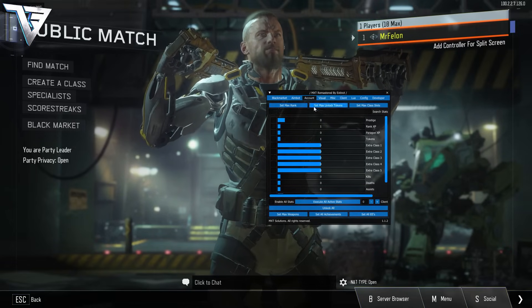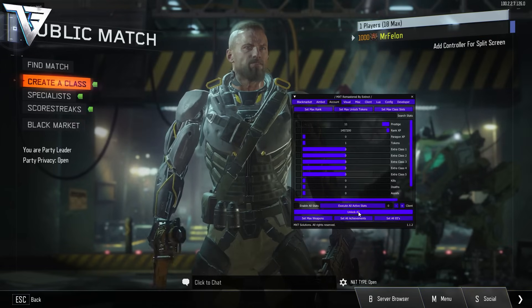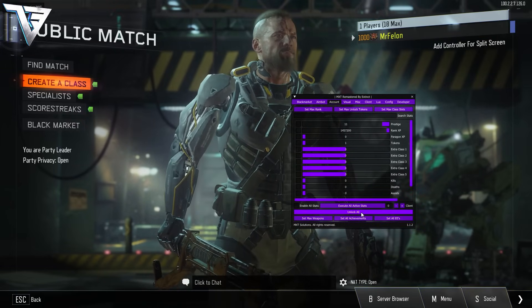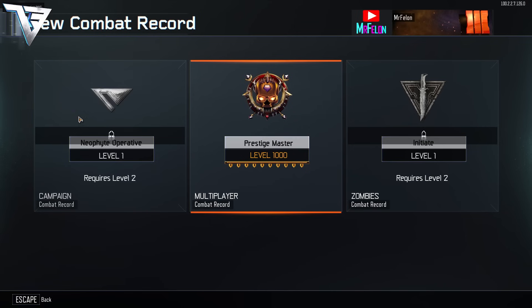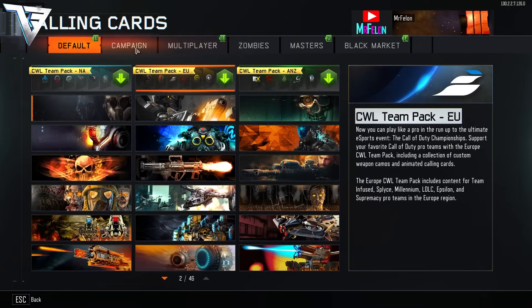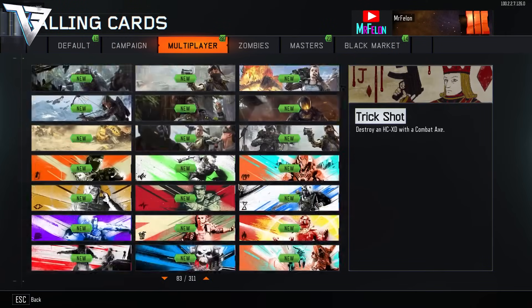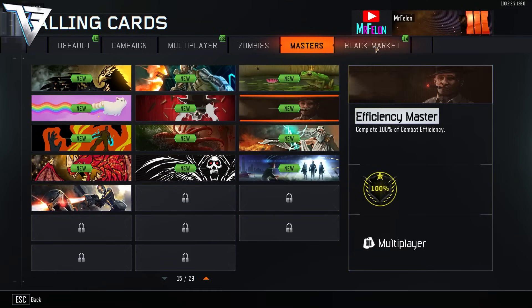In the account tab: set max rank, set max unlock tokens, set class slots — we are now max level, that's all done. Unlock all, set max weapons, set all easter eggs, and then you can do kills and whatnot. Now we go to combat record and we see the kills, scores, KD — 2.48 — density, calling cards for multiplayer. Every single calling card is unlocked, and every single master from multiplayer is unlocked as well.